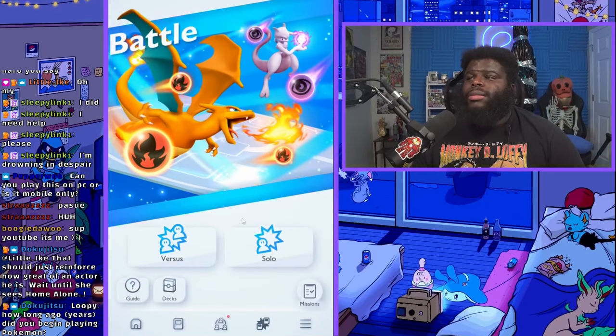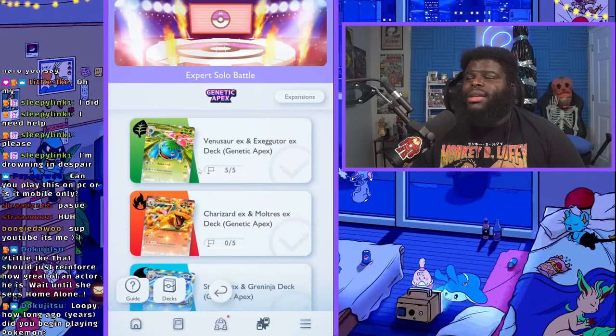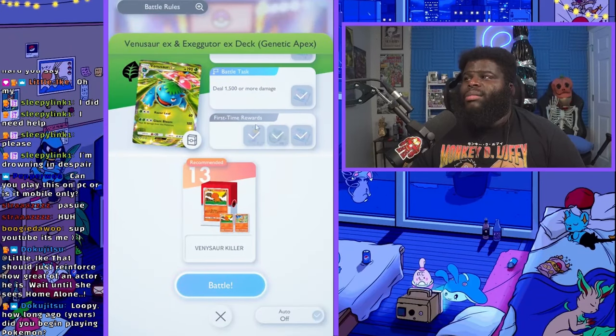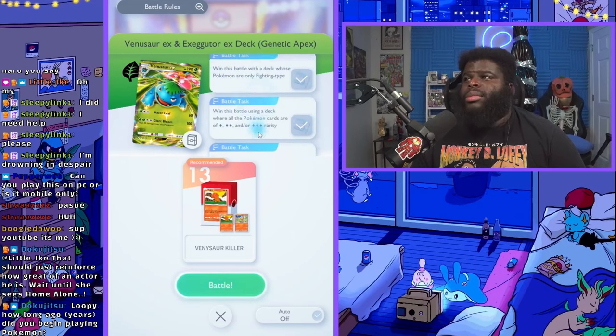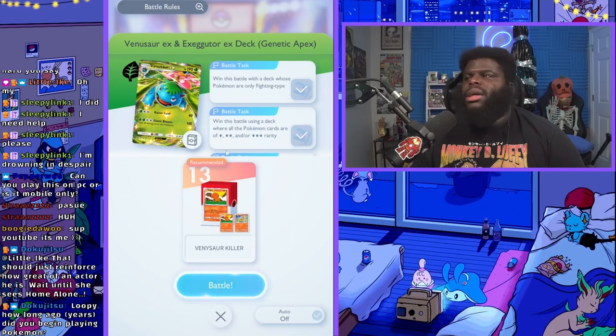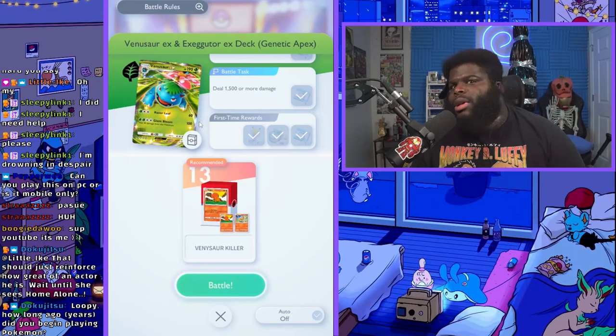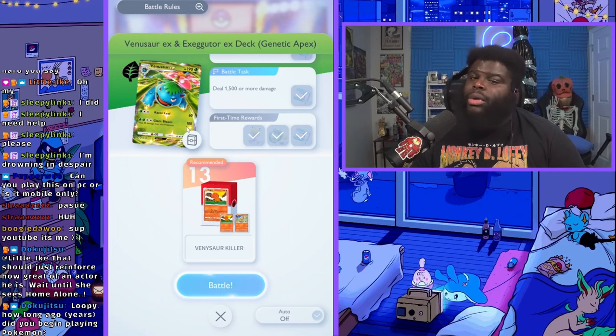You guys should be able to beat that Venusaur expert solo battle fairly easily. You can keep going and continuing to beat it - I've done every challenge now, just finished one. There are other challenges like winning with only fighting type Pokémon - it's not that hard once you get more cards. But initially you're only going for the first time victory, so that's all you really have to do. If you're having a hard time, that's what I would suggest. If you want more content like this, like the video, subscribe to the channel - we need more Pokémon Pocketeers. The Loop Troop wants you, catch you in the next one, peace!